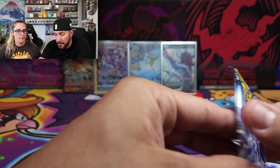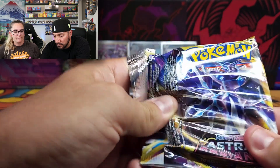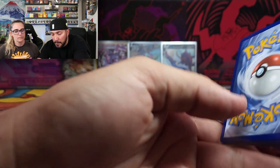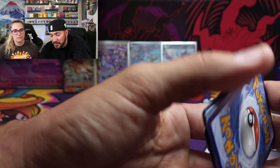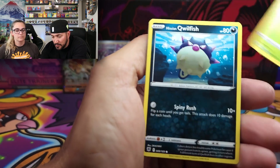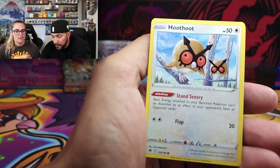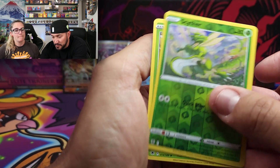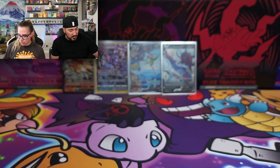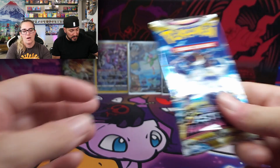Alright, how are we splitting the Typhlosion tin? One Astral Radiance for each of us, you open the Brilliant Stars. We'll start with Astral Radiance. A white code card doesn't necessarily mean we fail - we still need Trainer Gallery cards, Dark Patch, and some Trekking Shoes for deck building. We got a non-hollow Shaman out of that one.